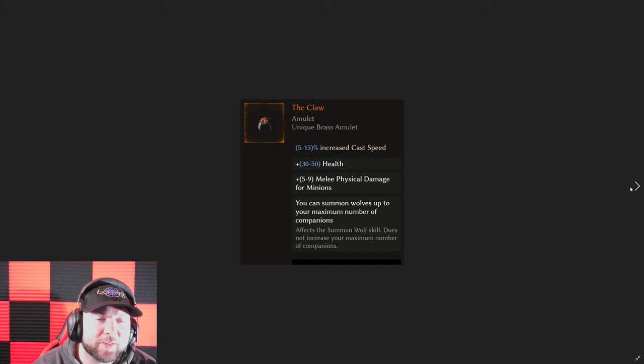Then we have the Claw. It gives you a ton of health, added damage for minions, and of course it lets you summon all of your wolves up to your maximum companion limit. One reason people don't use this is because sometimes they take points in the skill tree instead to get up to their maximum number of wolves. Now that you can add more health, do minion stats on it, and add a resistance or something else in the suffix slot, it opens up a lot of options. I see a lot more claws and fangs being used in end game minion builds, especially for the beastmaster.